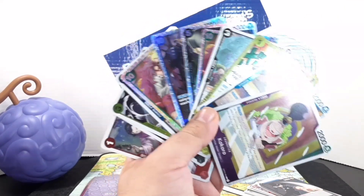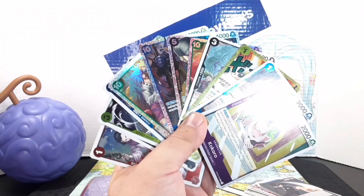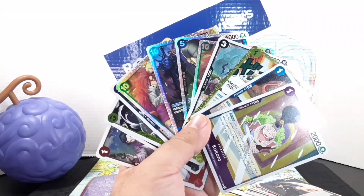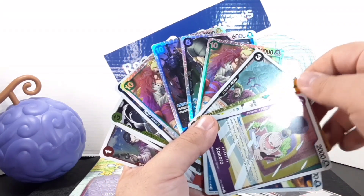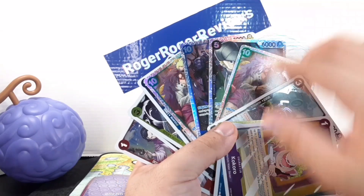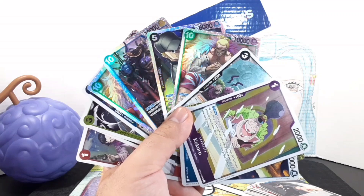With two of these sets, you're managing to pull at least a good handful of super rare or better cards. We've pulled quite a good bunch — we've gotten two Doflamingos, Kaku, and of course Kaido, which are some really solid hits.